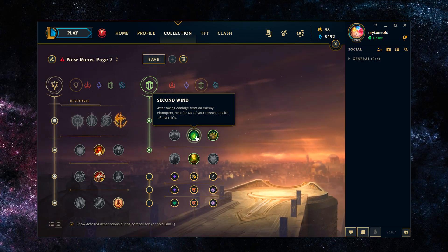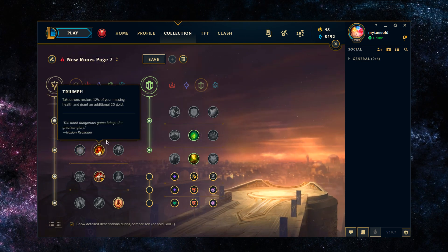With Second Wind, after you take damage from an enemy champion you heal for 4% of your missing health plus 6 over 10 seconds. Second Wind effectively never has a cooldown — it can always be going — so into ranged champions this is always going to be more useful. Even into melee champions with poke abilities, Second Wind is going to be more useful — think champions like Mordekaiser, Ornn, Rumble — short range and melee but they still have abilities that damage you.